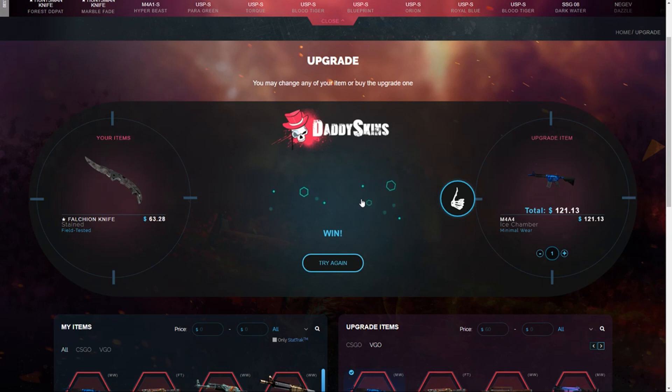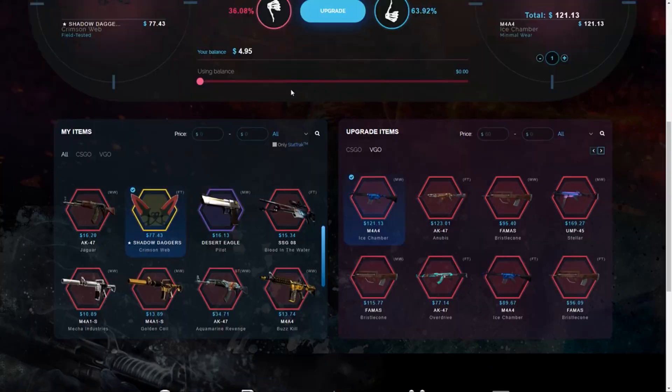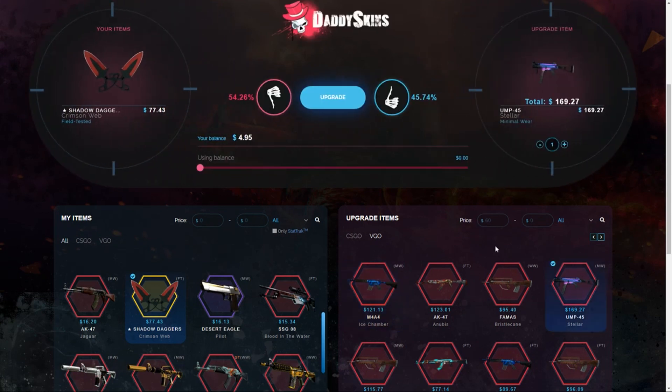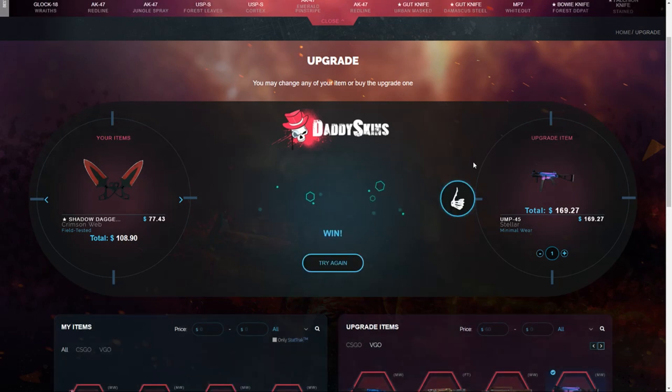Listen — I know you guys are in front of your computers watching this. If you want to make profit, this is probably the best site from my experience. I've made more profit on this site than any other site combined and I'm not joking — you can watch all my latest videos. Let's do a $77 CS:GO knife to a $169 UMP, and throw a Desert Eagle in there too — three CS:GO skins totaling $108 going to a UMP Stellar worth $170.